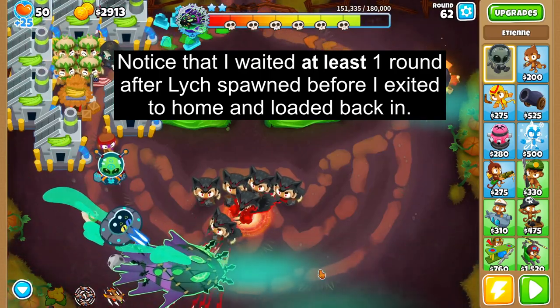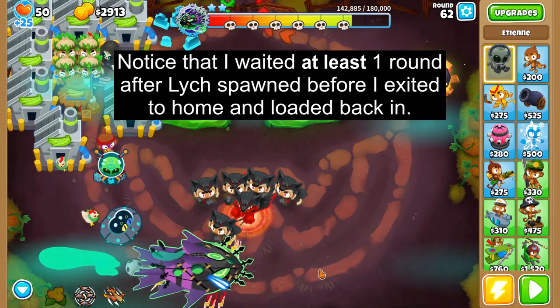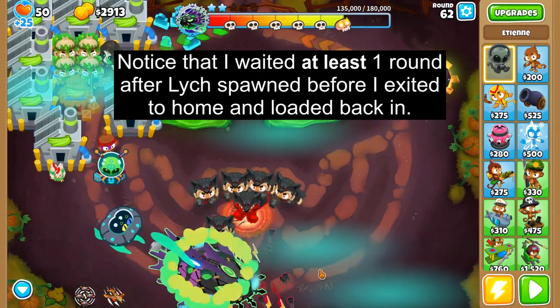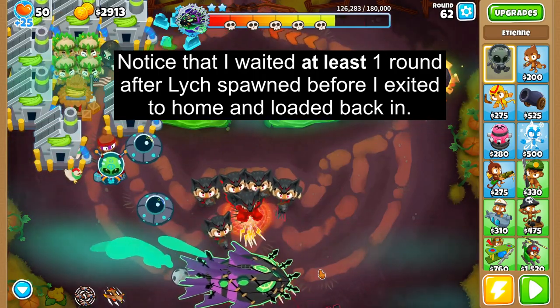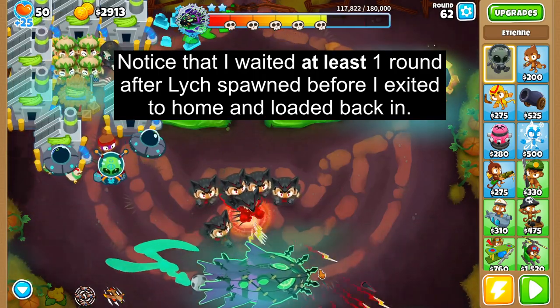The second, and much more important factor, is that since no bloons are spawning, there are no blimps for Lich to resurrect. This means that every skull, you only have to kill his soul to make him turn unethereal, which is way faster and easier, giving you much more time to bring him down.